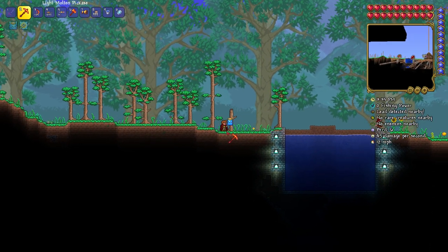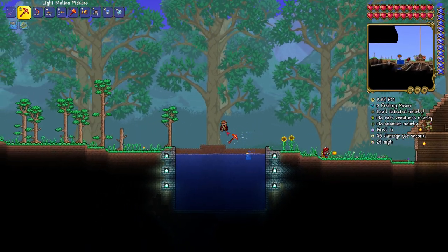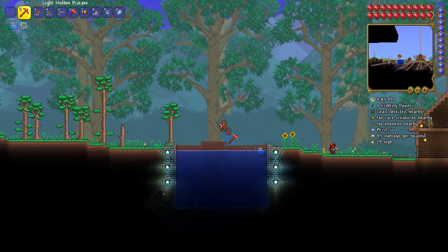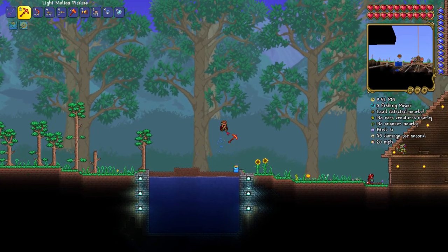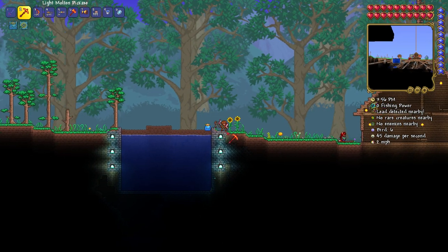Once you have one of these special fishing containers in every one of your biomes it's going to be much more convenient. You don't have to start off with one in all of them — you can just put one in a few of them and then use some of the natural water spawns in your other biomes, but these can make it very convenient.